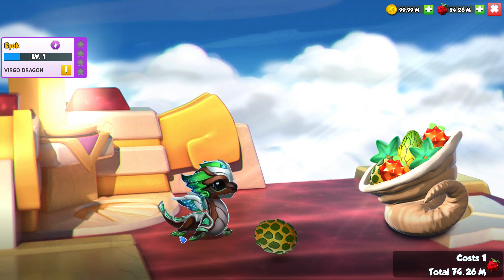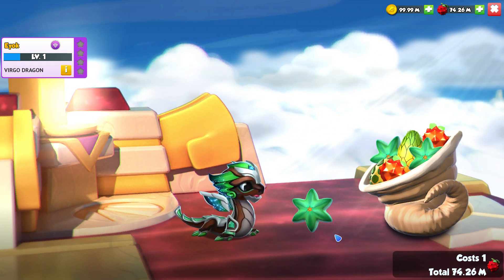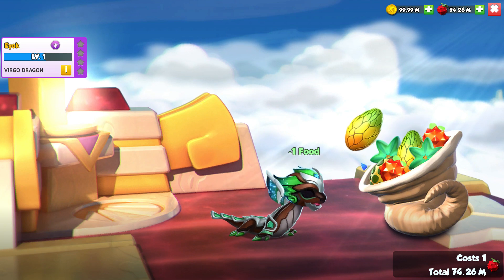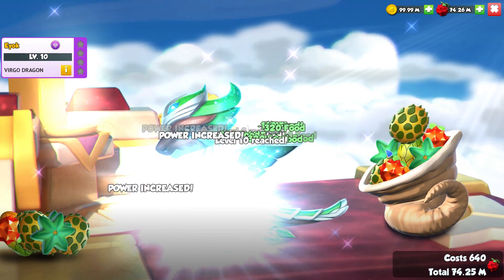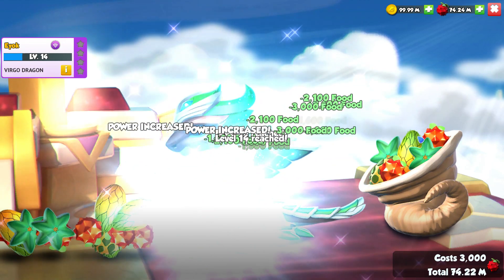Little Eok here just sort of flippers about all over the floor. He just sort of floats and moves his flippers a little bit, but he kind of moonwalks across the floor which is kind of cool. But I do prefer the Virgo Dragon's adult form - I just like it a little bit more.